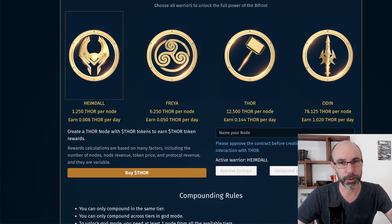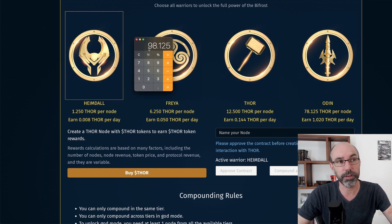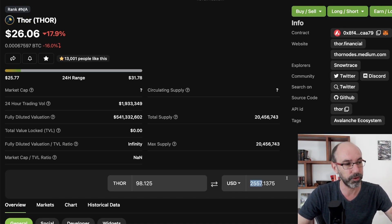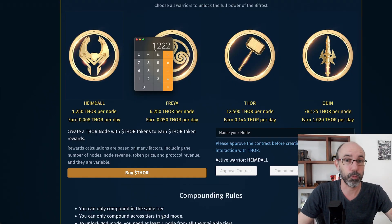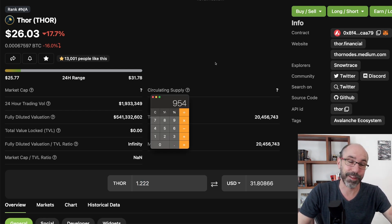In this video I'm going to explain what God Mode is, how you achieve it, and all the perks that come along with it. We're here on the Thor website and you can see that there are four different types of nodes you can get. To activate God Mode you need to own one of each of these nodes. To buy one of each node it's going to cost you 98.125 Thor. Right now, if you don't have any nodes, that's going to cost you $2,557. The rewards you're going to be getting each day is 1.222 Thor, which is $31.80 per day. You can expect to make around $954 a month, so the return on investment is roughly 82 days.